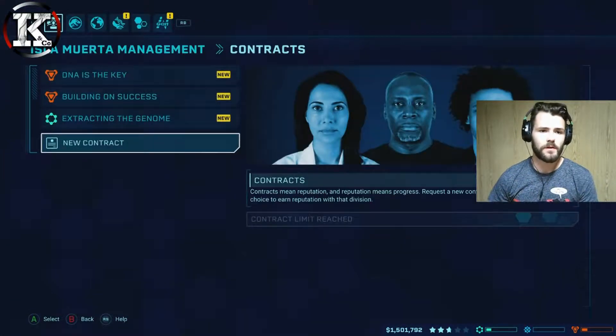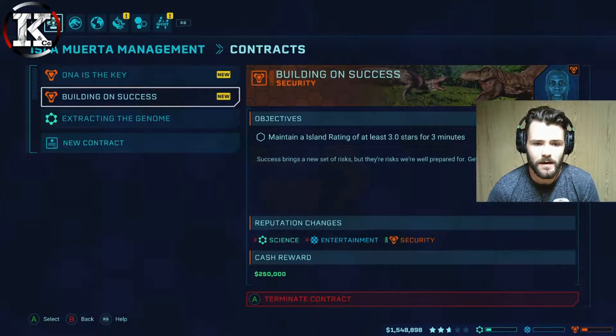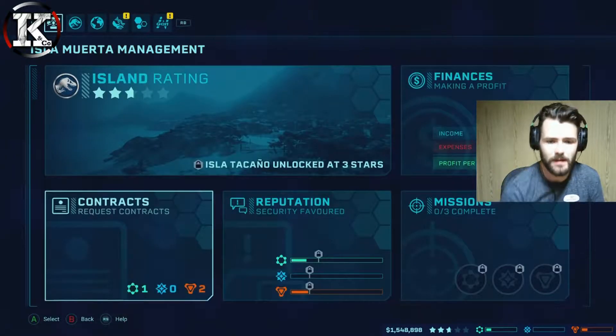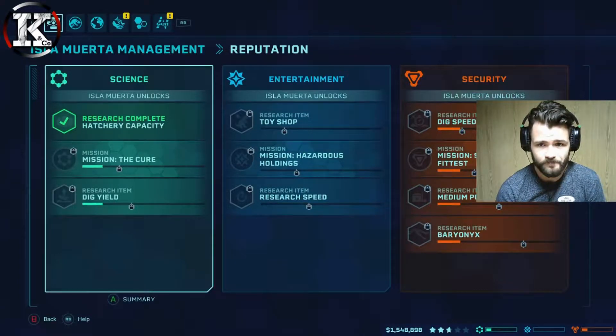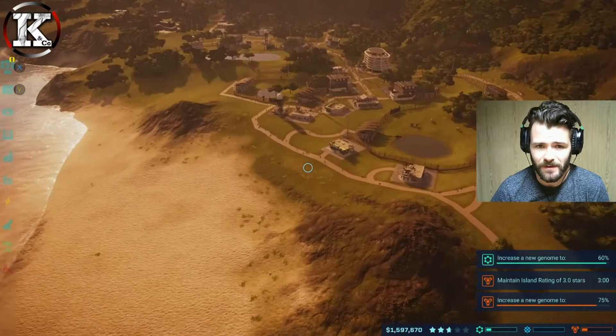Checking contract requests — genome to 60%, we're getting there. Three stars and 75%, so we're slowly getting there. It's definitely going to be security that completes first on this one.